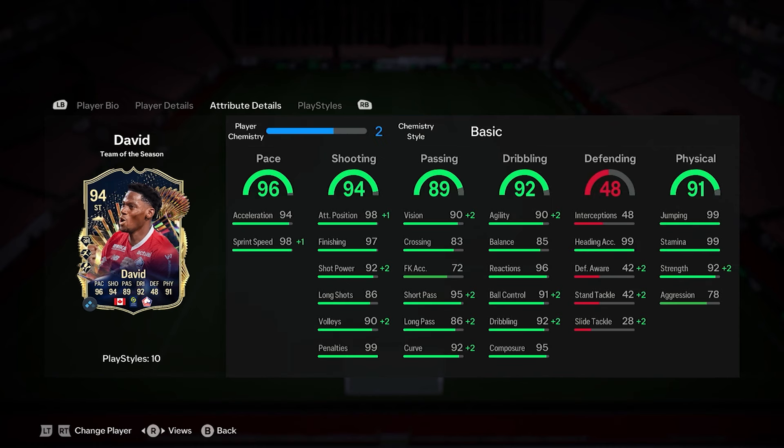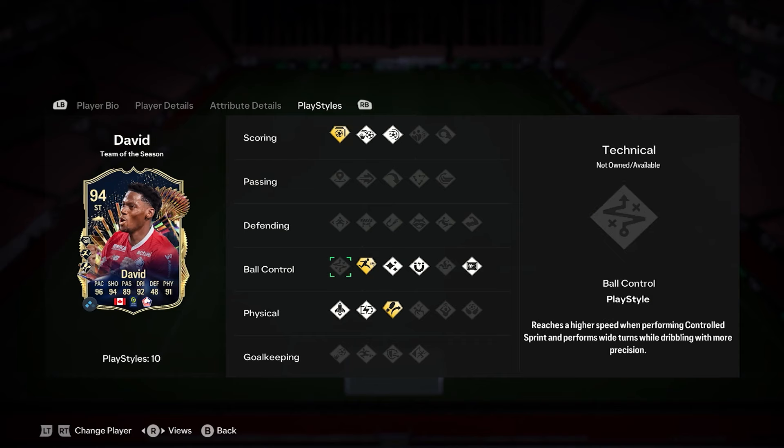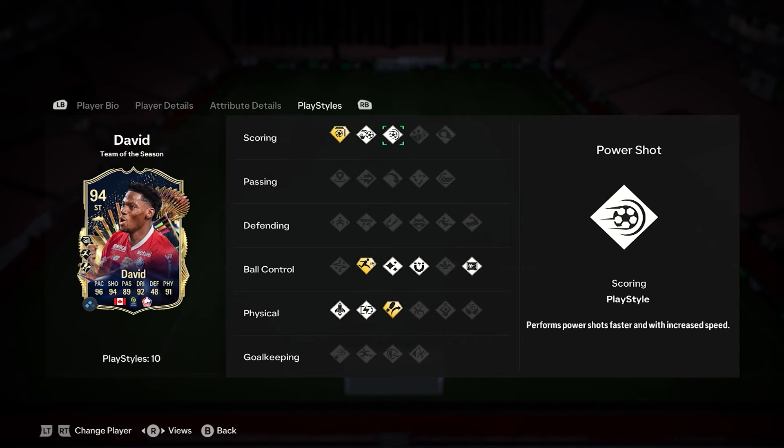5 foot 9, can be striker or centre forward, nearly maxed out pace, 97 on the finishing, some decent passing, great dribbling that could probably just have an agility-balance problem. We need more balance so I can imagine a lot of people are shouting for the engine. Strength, heading, stamina, jumping all pretty much up to the max, and some decent playstyle pluses nonetheless.